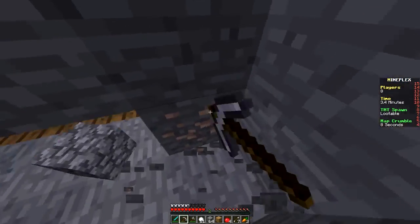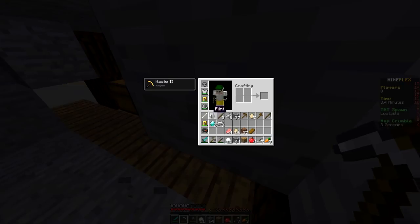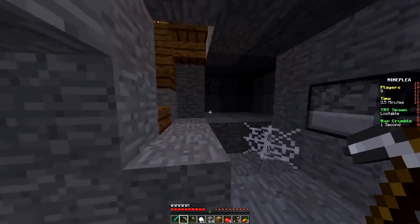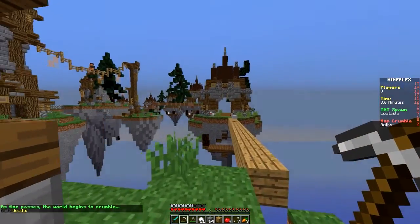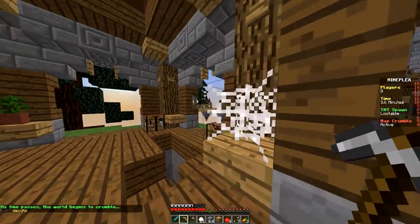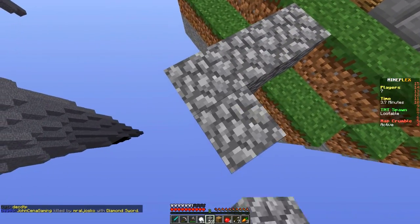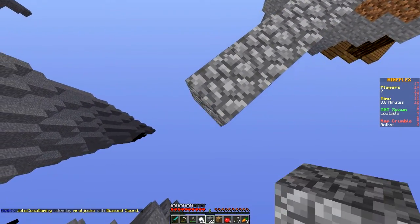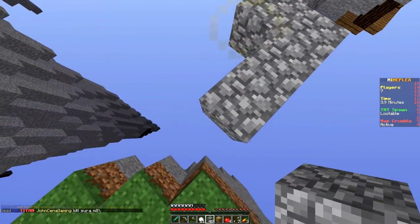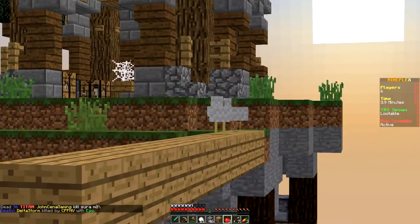Eight players remaining. The islands will begin to break down and you've got to make your way toward the center before that happens, because you can end up getting sucked into the void. There's another piece right there — we can make a helmet, or actually leggings, yes we can make leggings. The islands are starting to crumble, let's move into the center. Let's see if anyone spots us — I think we can make it to this island. Hopefully no one catches us — yes, we made it!